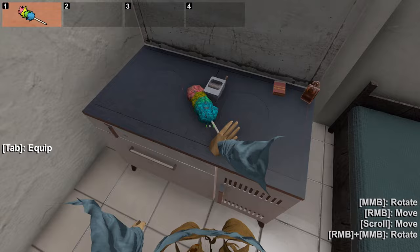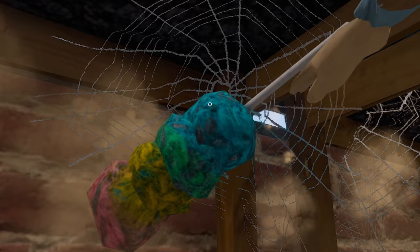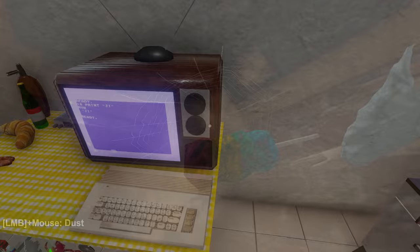You also get this feather duster. A thing you might not know about the feather duster is you can actually use it to get rid of cobwebs. Let's clean up the house. I don't think getting rid of cobwebs is of any practical use, however it is a cool thing you can do and a thing you might not have known you can do.